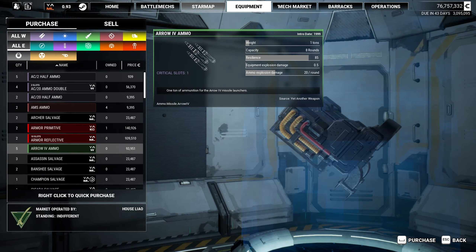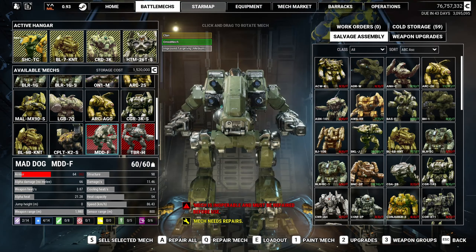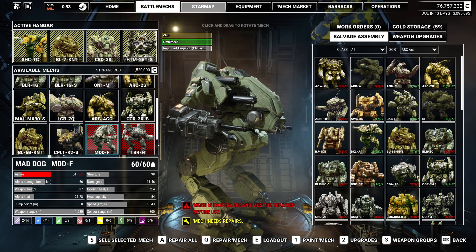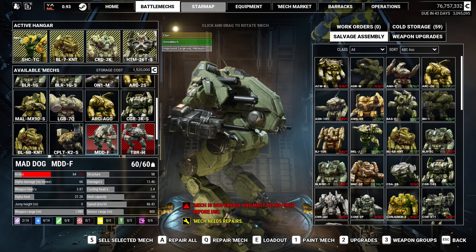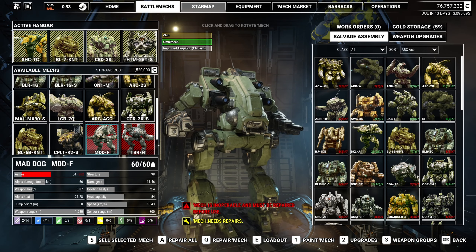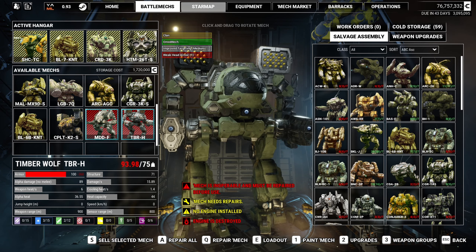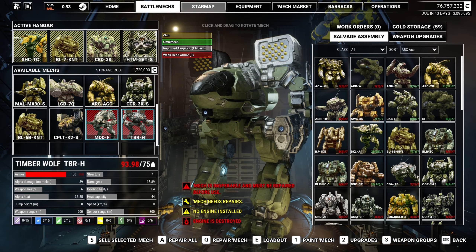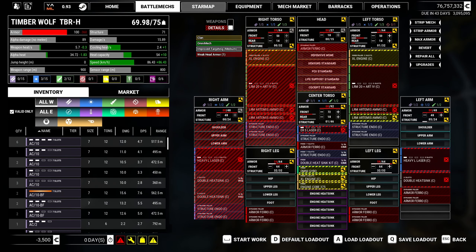If we go to the mech market or maybe the equipment market, it looks like there's still stuff there. You don't know what you're going to get when you buy parts. I'm not seeing many clan ones. There's one. Oh, a wing system — for our transformable mechs, the ones that can fly. That's kind of neat. We're still running into all kinds of new parts.